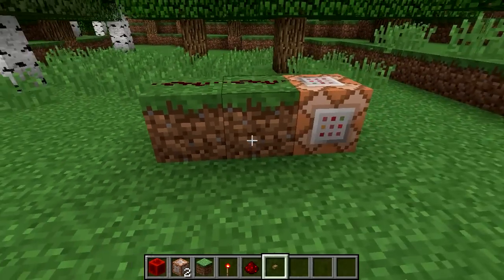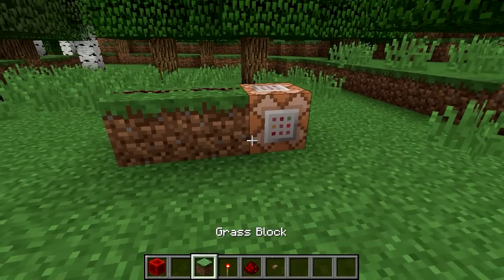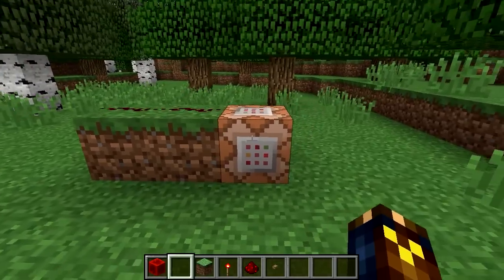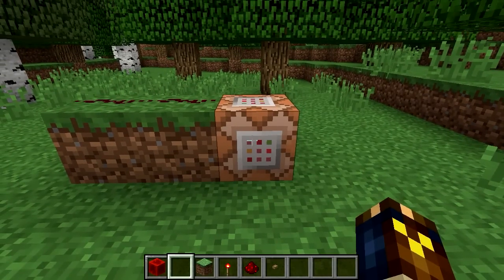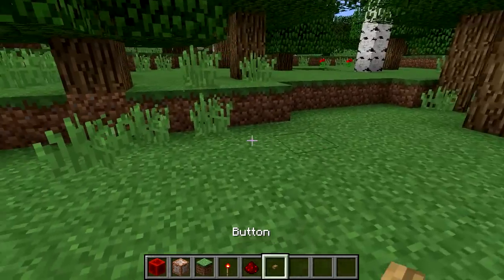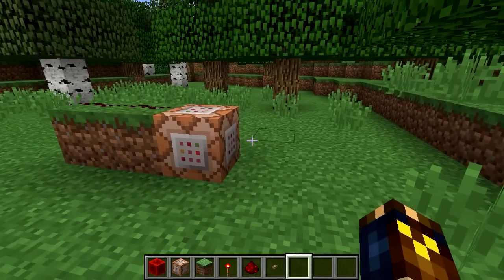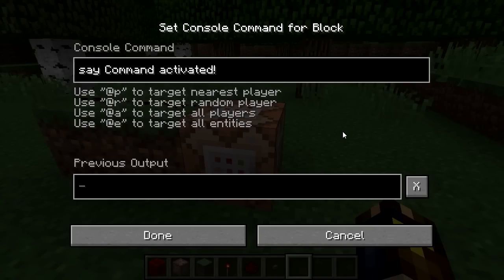Now let's look at one more thing before we end the episode. Let's say I get rid of my command blocks and lose them somehow. Do I have to go through the entire give-me-a-command-block process again? No. I can middle-click while aiming at the command block and I get the command block — the same as middle-clicking on anything else in the world. That's one way to get a command block.